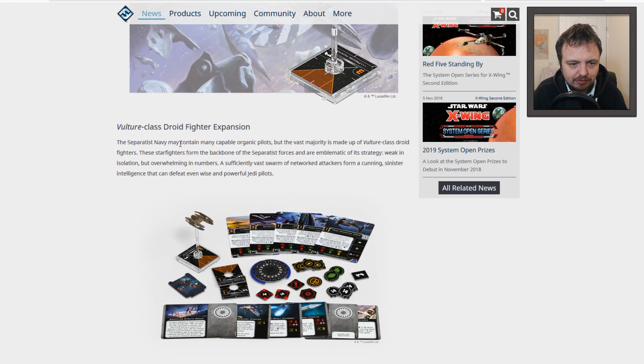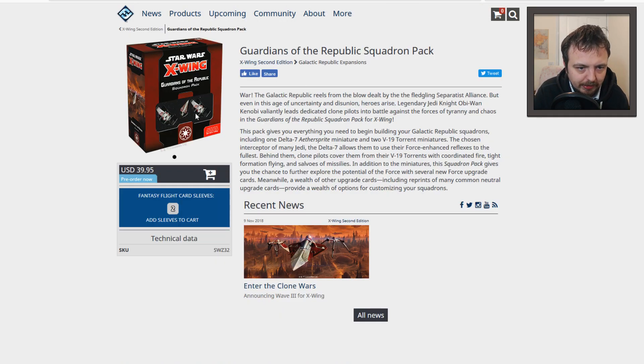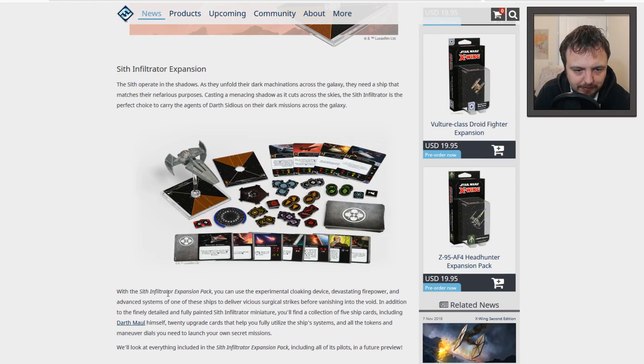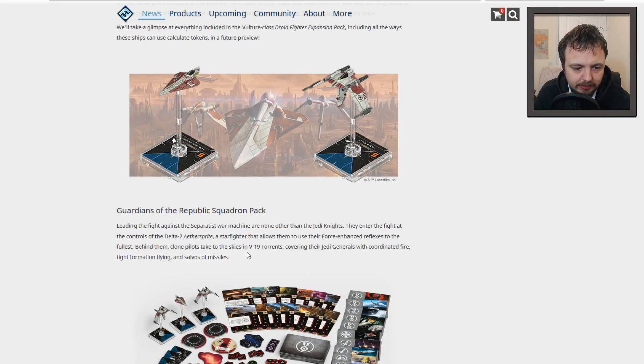This is the Vulture class droid fighter expansion. You get two or one of them in the starter set I think. There are different paint jobs but all of the paint jobs look completely fine. There are no shields because it's got three hull — makes sense. I wonder if they only actually have four shields so that's pretty interesting because everybody's short of shields at the minute.